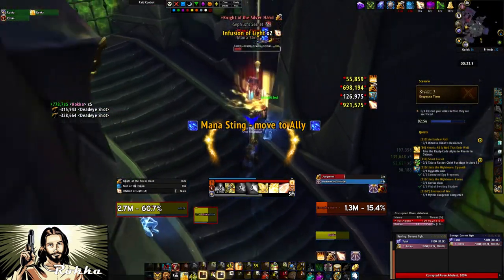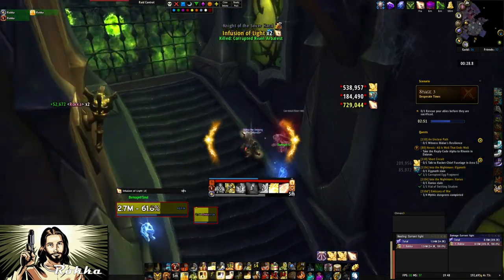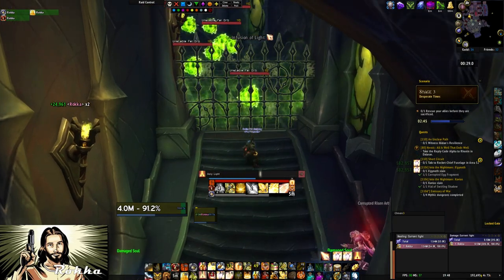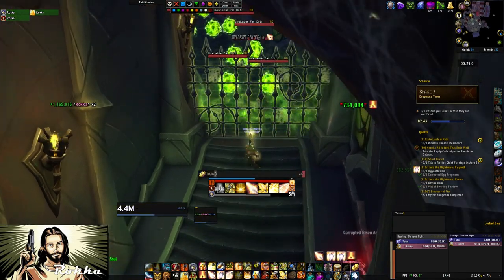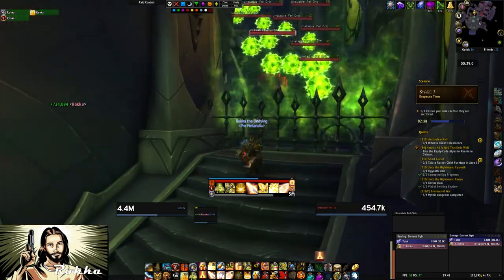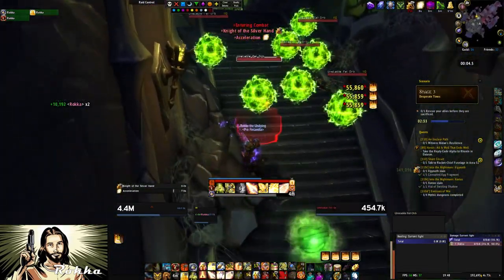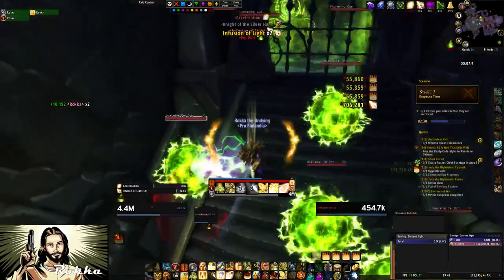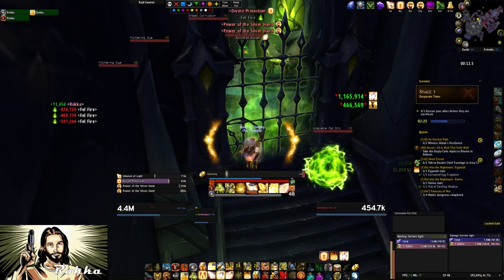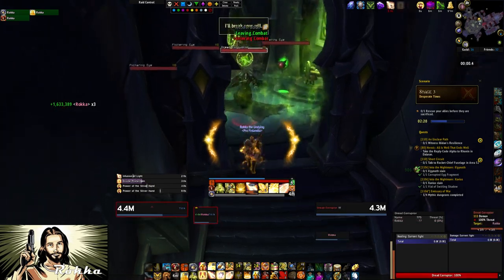Then there's one of the archers from the first stage. I just nuked him down — pretty easy. Use Hammer or Repentance when he's casting Mana Sting. You can also use the NPCs in the room to block the Mana Sting. Watch out for the orbs again — I avoided them mostly, but at one point I had 3 orbs on me and almost died. I had to use my bubble there.